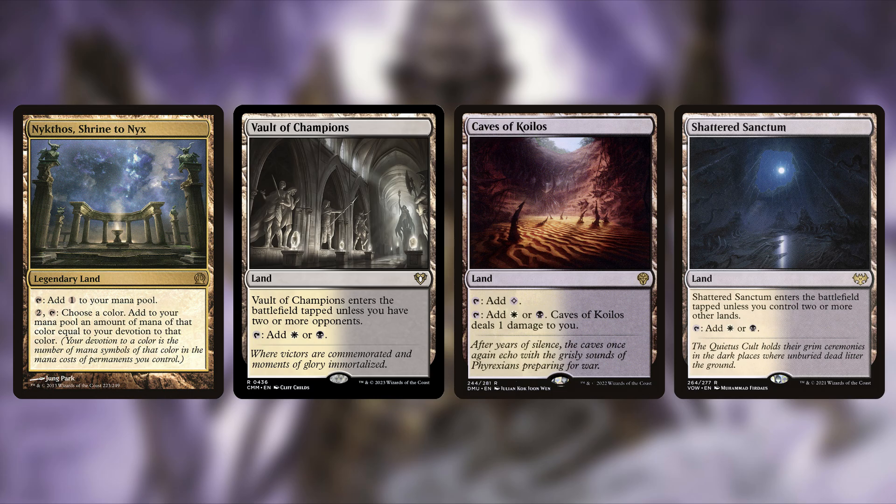We're also adding Vault of Champions — it enters the battlefield tapped unless you have two or more opponents, and can tap for white or black. Thank you Wizards for reprinting this; it's a staple in the format. Then there's Caves of Koilos — a pain land that taps for colorless, or for white or black at the cost of one damage to you. These bond lands are fantastic and very affordable right now.